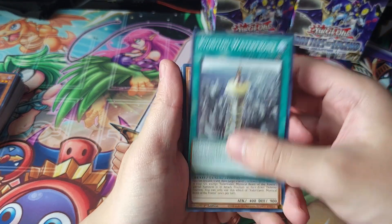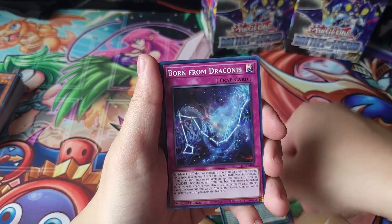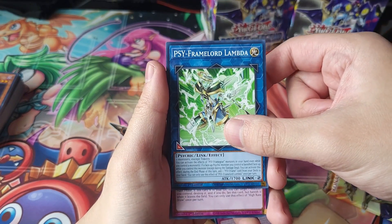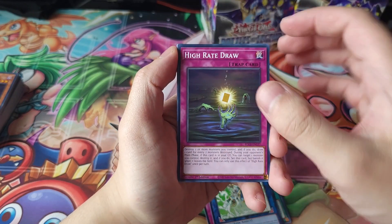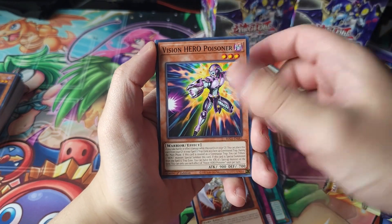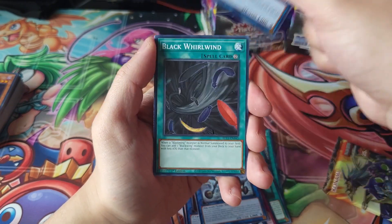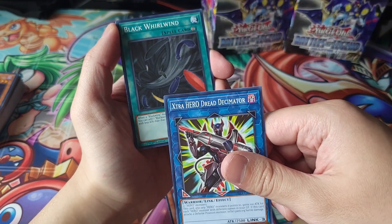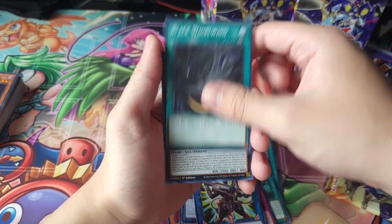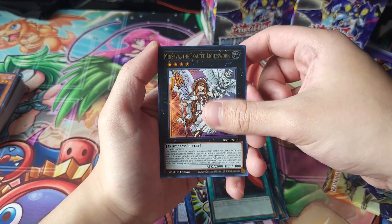We got Kyoto Waterfront, Mystical Beast of the Forest, Interrupted Kaiju Slumber, Born from Draconis, Cyframe Lord Lambda — it's hard to read through the camera — High Rate Draw, Celestia, Vision Hero Poisoner, Almirage, Flash Charge Dragon, Dread Descend, Blackwing, and what is this — my fifth Minerva? I don't even know at this point.